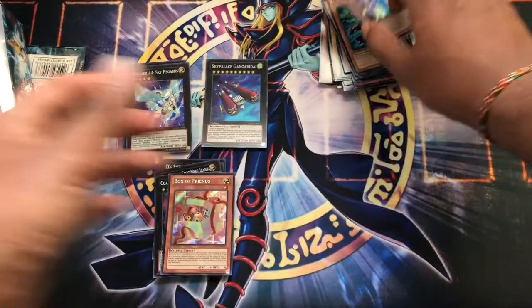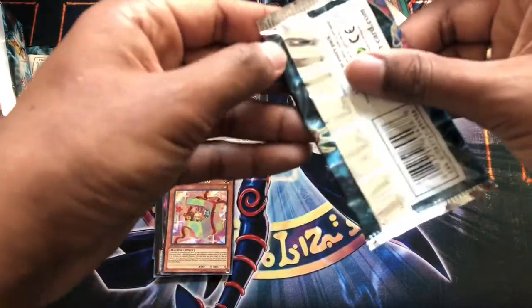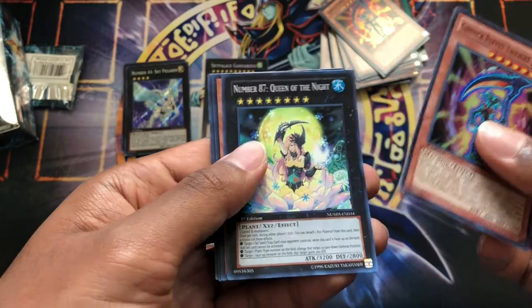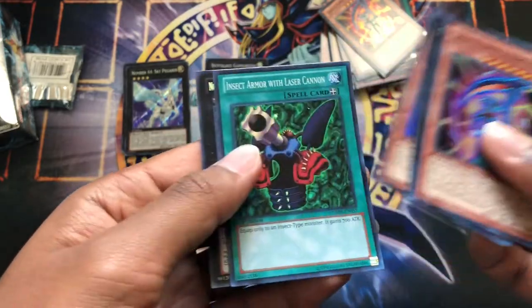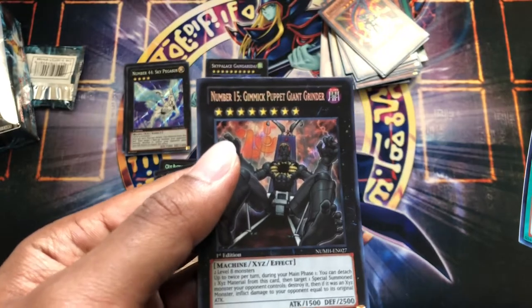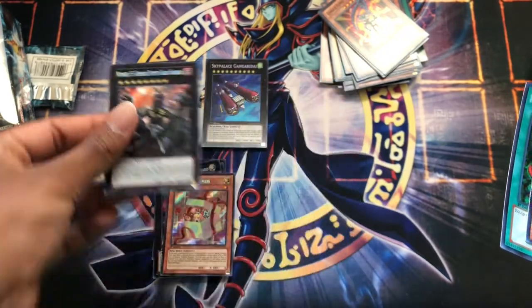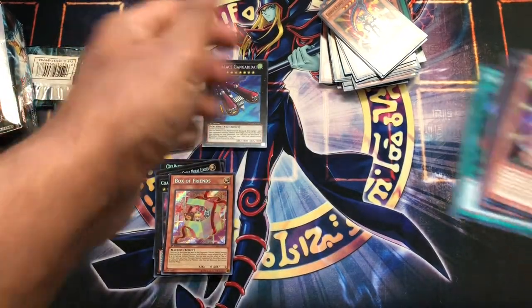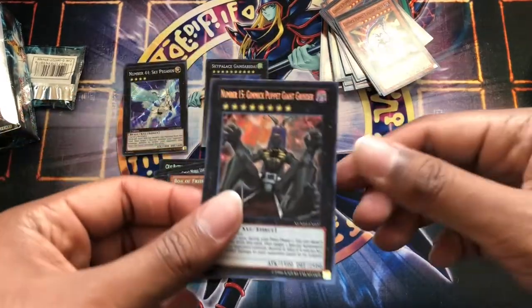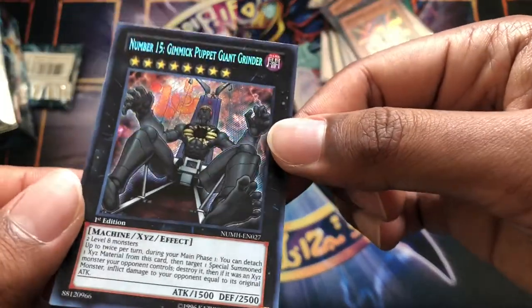I'll be happy with basically any number card — after all, this box is called Number Hunters. Gimmick Puppet Twilight Joker, Number 87 Queen of the Night, Go-go-go Giant, Insect Armor with Laser Cannon, Number 15 Gimmick Puppet Giant Grinder. Okay, I believe that is the card I was looking for — I believe it's the most expensive card in the set actually. So it's nice to get that.